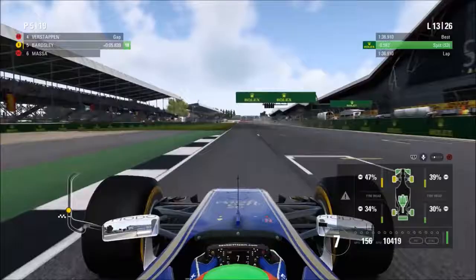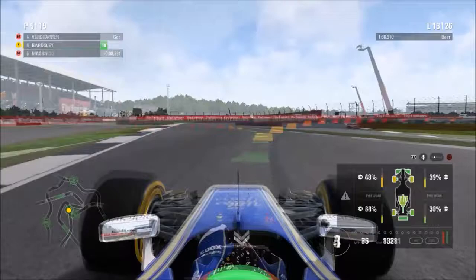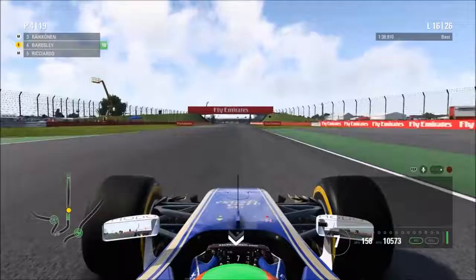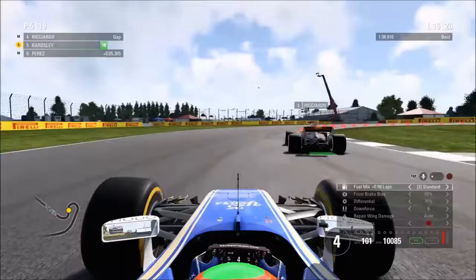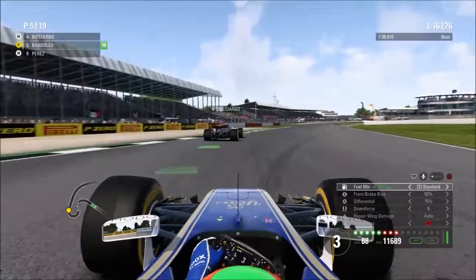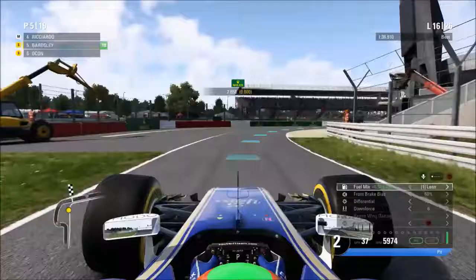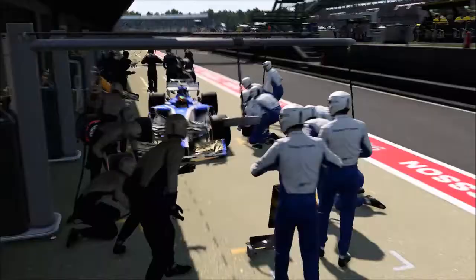A couple more laps pushing as hard as possible towards the end of our first stint and pit stop window. On lap 16 we've got Daniel Ricciardo just behind us on the medium tire - looks like a split strategy from Red Bull. Ricciardo goes up the inside in the same spot Verstappen used. Didn't really want to fight too hard - they're going to be much faster overall and we're really on the edge with tire performance. We're now coming in for our only pit stop of the day; speeding up the pit entry because it's a very long entry at Silverstone.